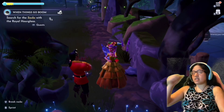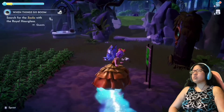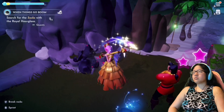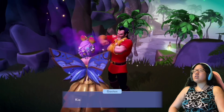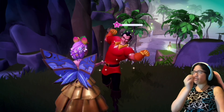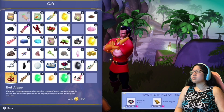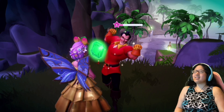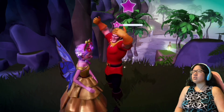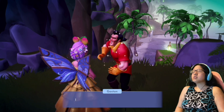Since I do want to start this quest pretty soon, let me go ahead and use these gems that I've been mining to level him up. Let me give you some gifts, Gaston. I got some gems that I've been mining. This might take a while, but I definitely do want to do his next quest this episode. Let me also have a daily discussion with him so I can get that out of the way.